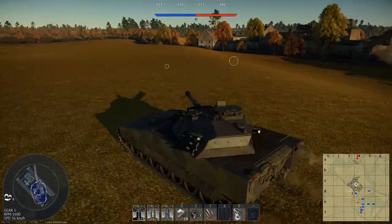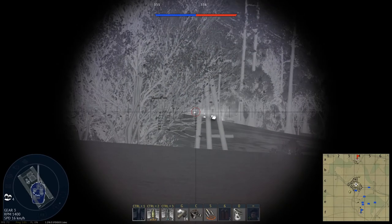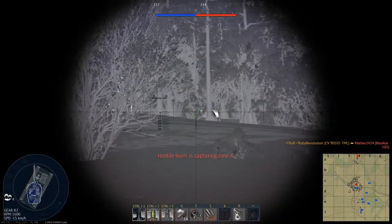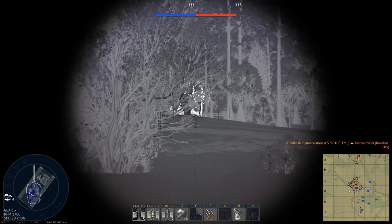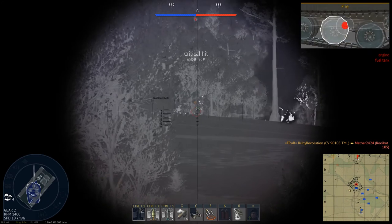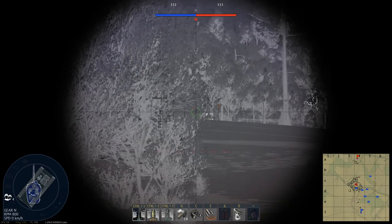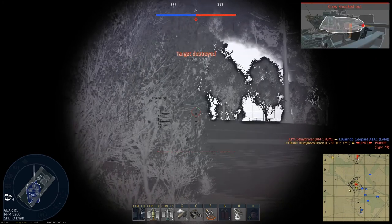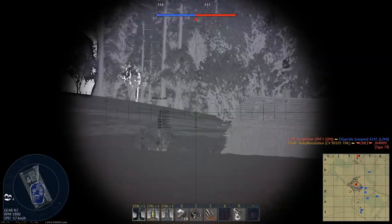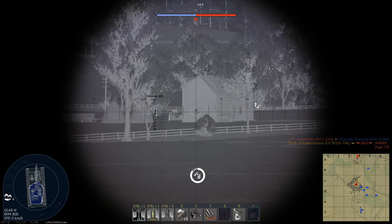I can try and do a little bit of a flanking move in here, around the side I think. Let's turn on the thermals. My game froze massively, and I actually killed him. Wow, there's loads of them over this way. Where do you think you're going? Hopefully he won't see me. That was a Type 74. I think this is the best use for this vehicle — it's definitely a flanky, fast vehicle.